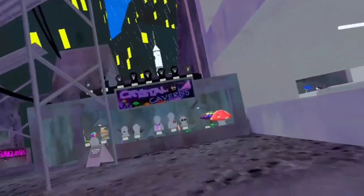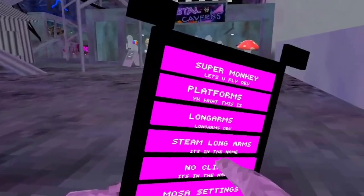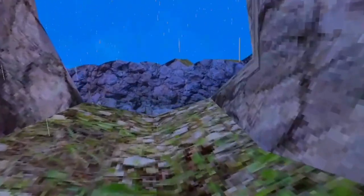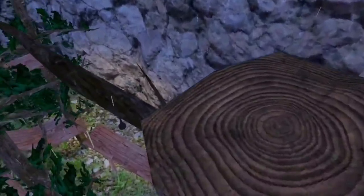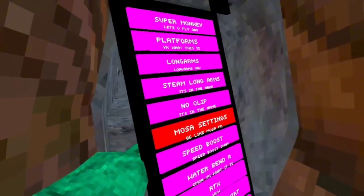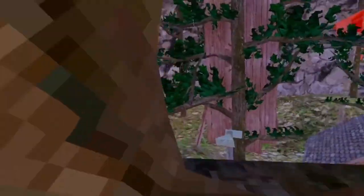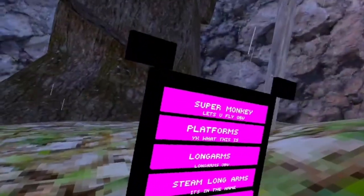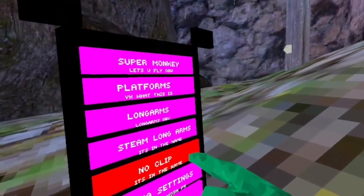There are a lot of cosmetics but they don't work sadly. A small detail I noticed is that the last two games had vibrations and this game doesn't. Let's go over all the mods: classic super monkey lets you fly, mid platforms, long arms, steam long arms - pretty much the same. There's also no clip.